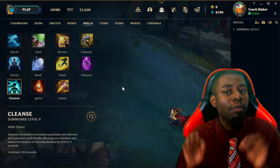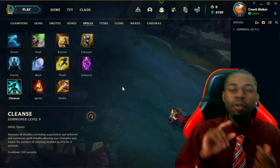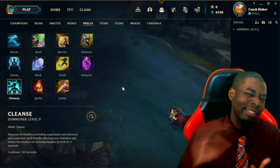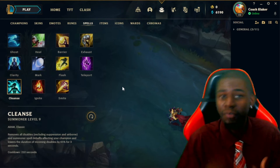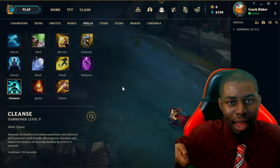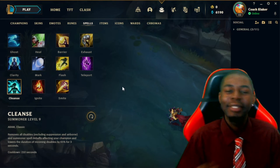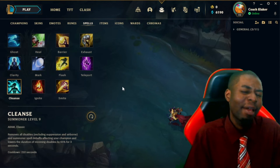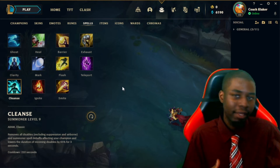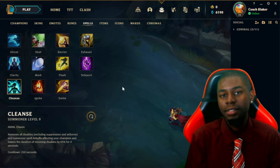You would take Cleanse in situations where you really can't avoid the CC — for example Fiddlesticks ultimate, Ashe ultimate, Leona ultimate, or Thresh hook. If Thresh hooks you and you cleanse, he can't pull himself to you. Or you can let him fly toward you, cleanse mid-air, and walk away dragging him with you. The roles that usually take Cleanse are AD carries, particularly against unavoidable targeted CC like champions with spells you simply cannot dodge.